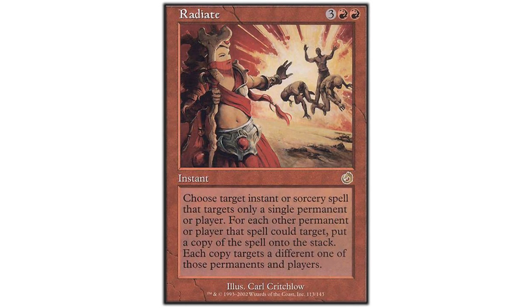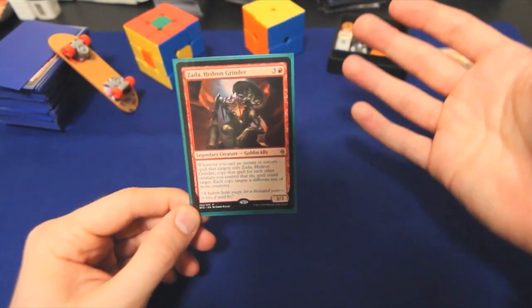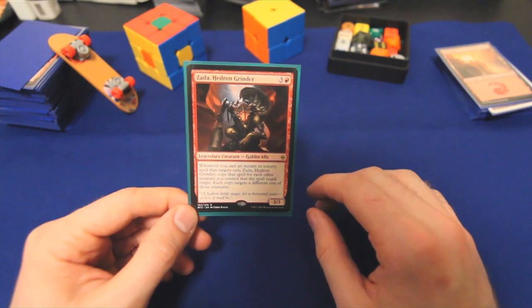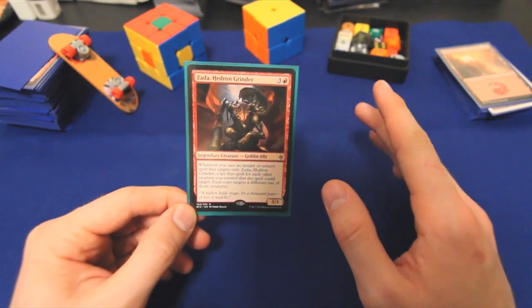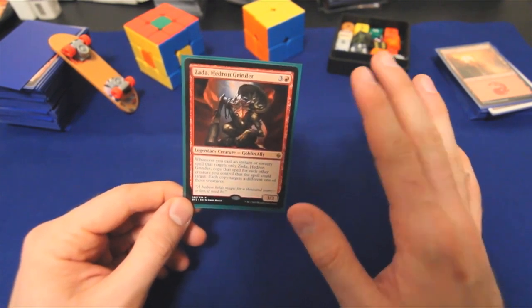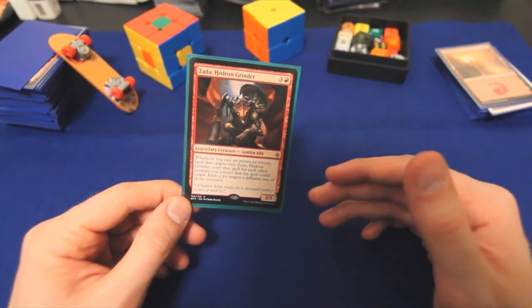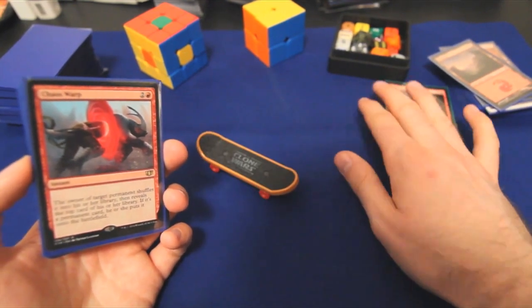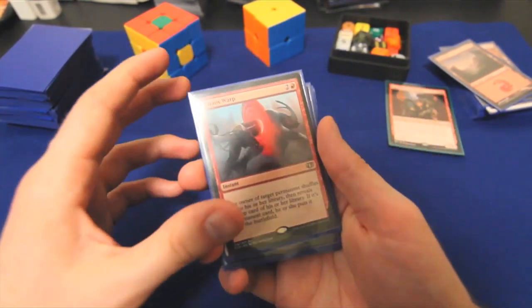I've seen a lot of people talking about her online saying that she makes aggro viable in EDH. And while I suppose technically that's true, I have found that the path of least resistance is actually to go more of a combo route, with aggro being a plan B or maybe even C. We'll start with the relatively boring, straightforward stuff — the removal package.